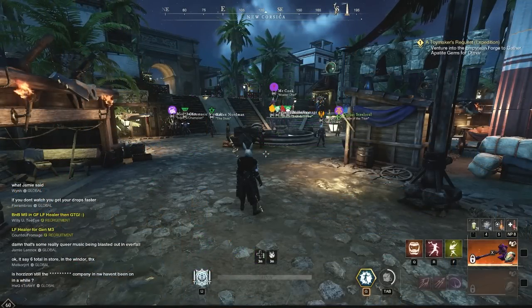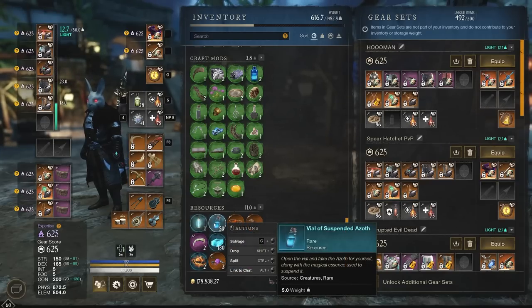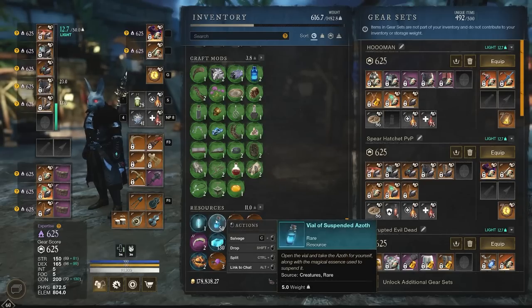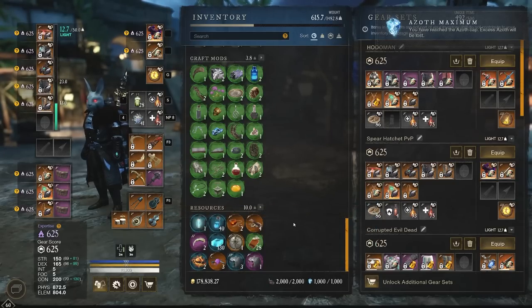We talked about quick salvage earlier, but you can use it in another very valuable way. My Azoth is at 479 of 1000, and I have a stack of 50 Azoth vials here. In order to max out my Azoth, all I need to do is quick salvage this stack and it will automatically use the exact number needed to max out my Azoth — it won't use the whole stack. When we quick salvage, it used 10 and maxed out my Azoth. It knows exactly how many vials to use, so you don't have to use them one by one. Just quick salvage your stack of Azoth and it'll put you at cap.